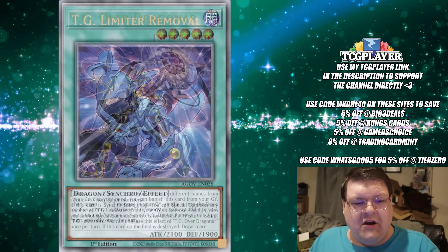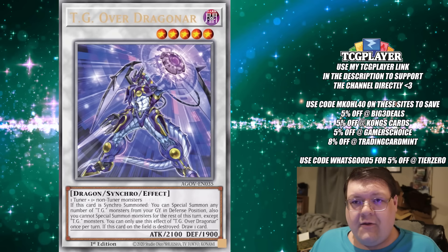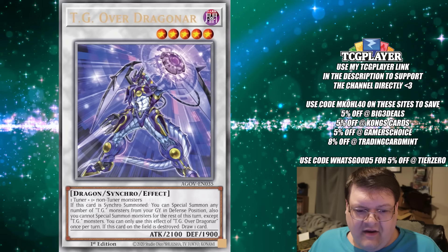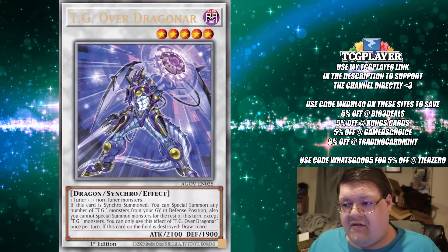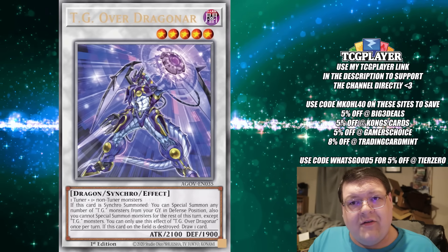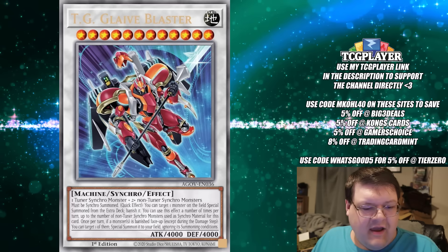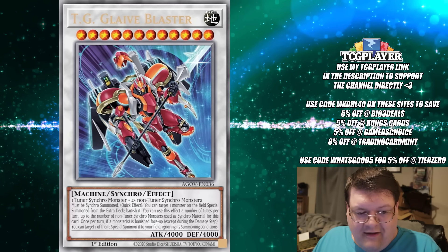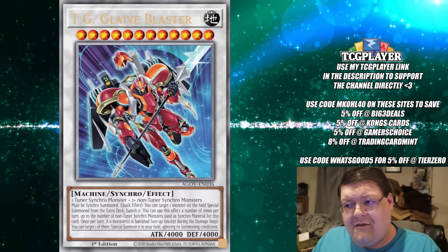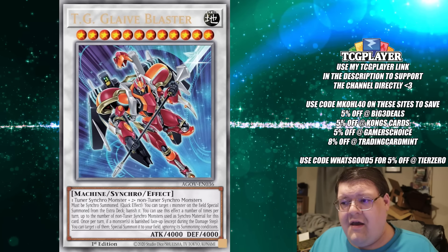The other ultras we do know: TG Over Dragonar — your synchro that brings back the whole squad. I enjoy this card getting Vayler'd — that's why I'll never play TG full combo, because the amount of times you set up your whole thing and then get Imperim'd, Vayler'd... And of course, TG Glaive Blaster, your big boss monster. I'm not too excited about these taking up so many ultras, though as long as they're not secret and taking up the higher value slots, I think that's fine.